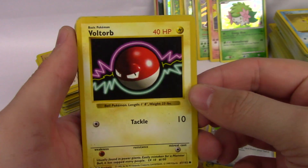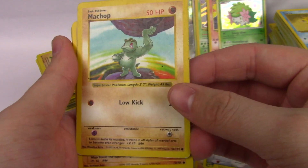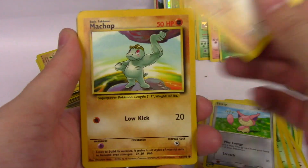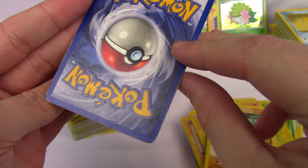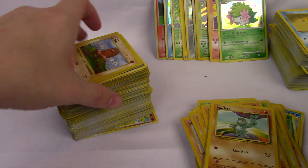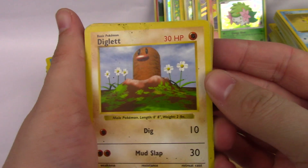Skiddy. Shadowless Voltorb — oh my goodness. Machop Shadowless. A Machop from Neo Destiny. Several more Machop, then another Shadowless Machop. We're getting a couple Shadowless in here. And we're starting the next section with a Diglett that is Shadowless.